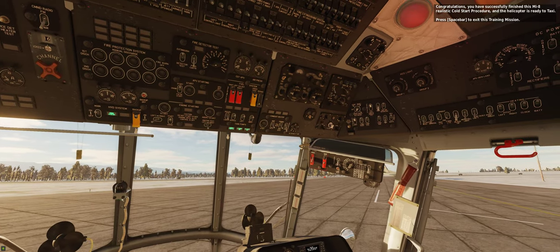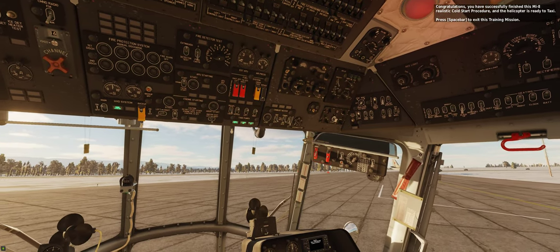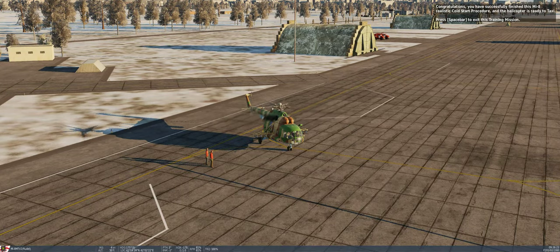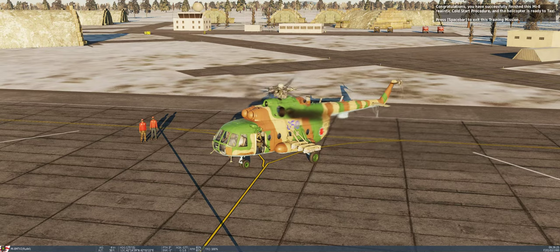Congratulations! You have successfully finished the Mi-8 realistic cold start procedure, and the helicopter is ready to taxi. Press Spacebar to exit this training mission.